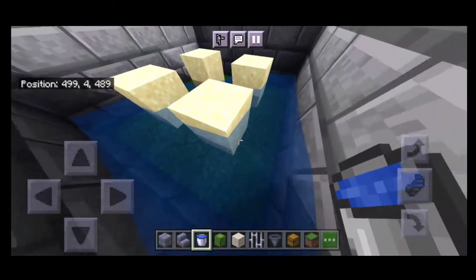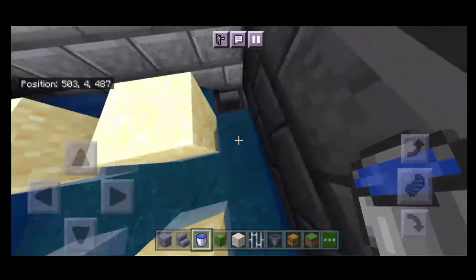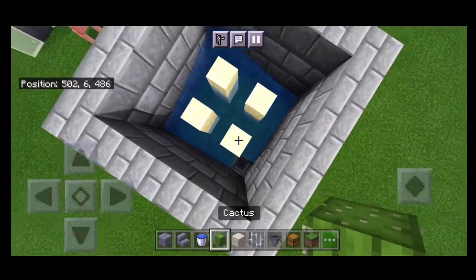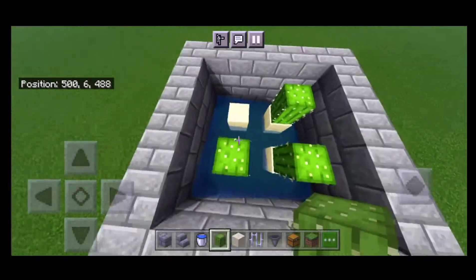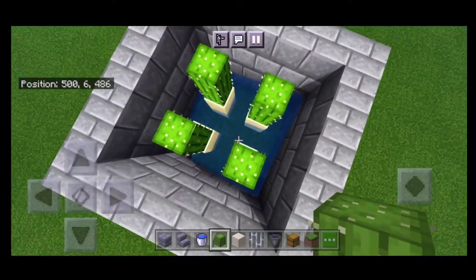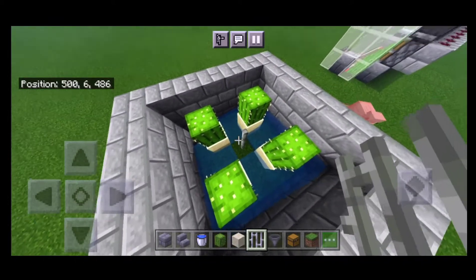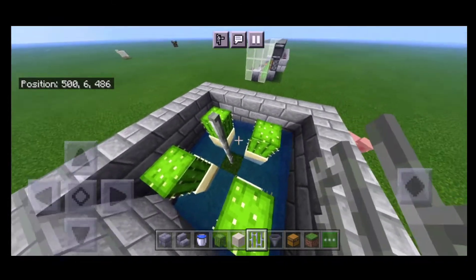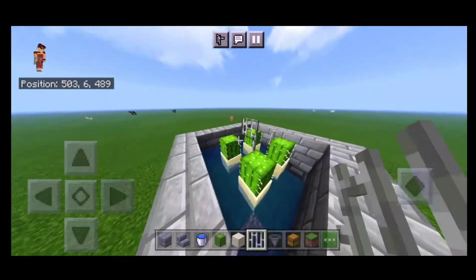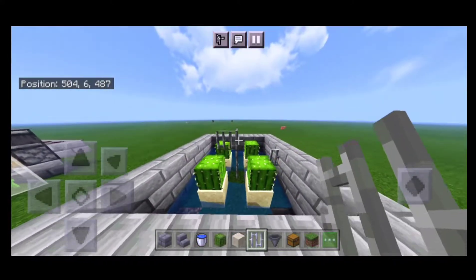You have to put water at the opposite side of the hopper. Then you have to put cactus on all four sand blocks just like this. Then you have to take iron bars and put them in the center, making a very long line in the center between the cactus.